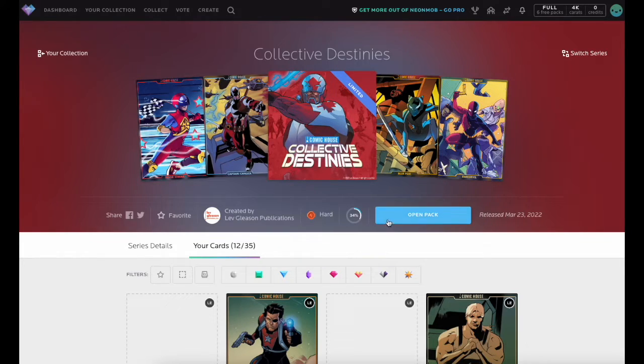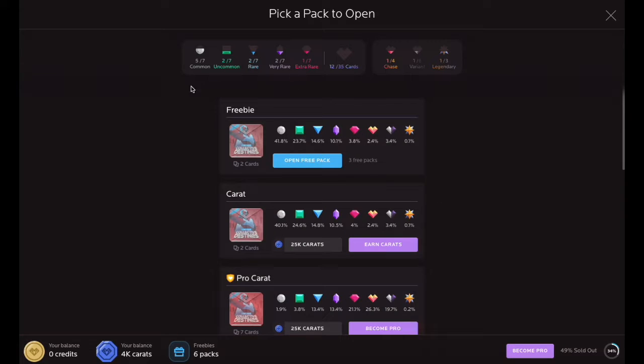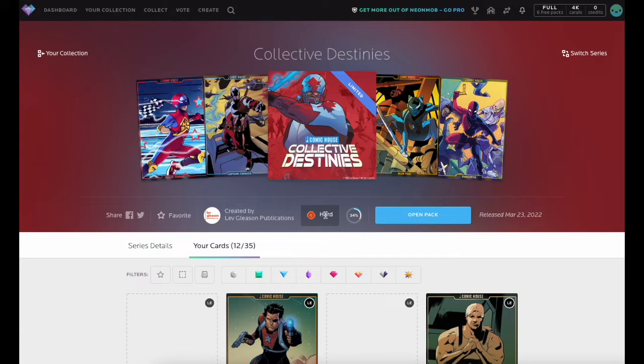The total number of core cards in a series, as well as the rarity distribution of these cards, determines the series difficulty rating, caret rewards, and the points earned for completing milestones. Collect all the core cards in a series to obtain the 100% complete milestone for that series and other core series rewards.